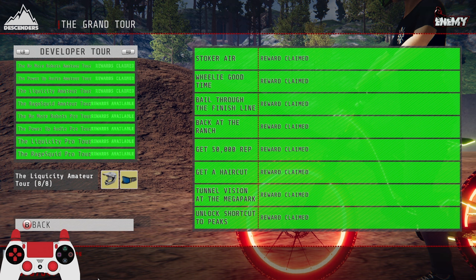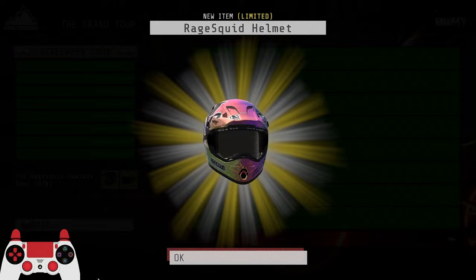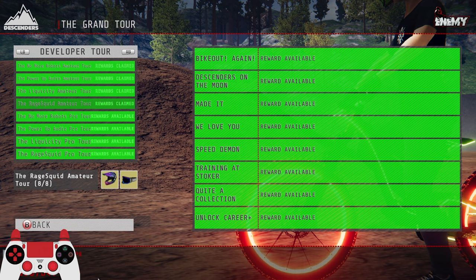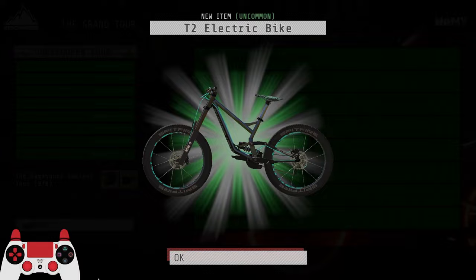I might put this t-shirt on — the How Noire jersey — because it doesn't have a back graphic. But it might mess up the outfit we've got going. This is the Rage Squid Amateur Tour, so we get the Rage Squid helmet, which is really nicely designed — looks great. Same with the goggles, they look very cool. Bike Out again, so this is going to be another little set of green items. Basically a purple helmet, basic jersey.